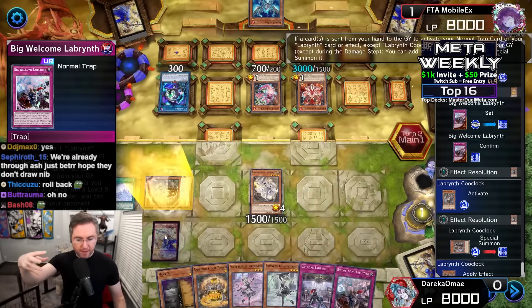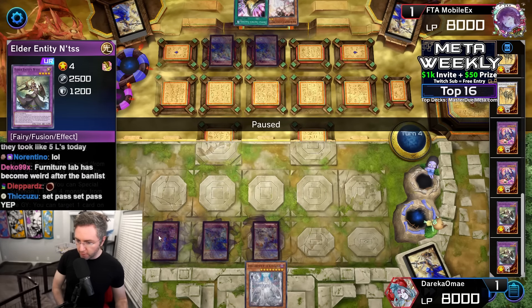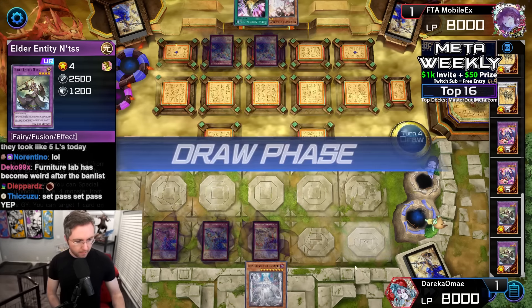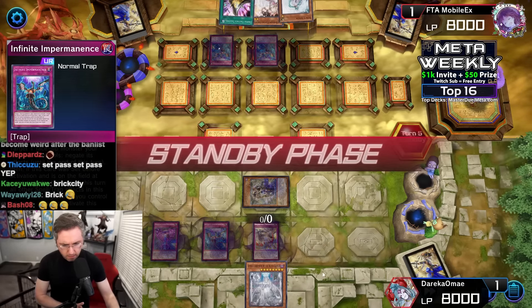Ash negates the Nadir Servant. Opening a Lovely is a brick — we can only Big Welcome it from hand. Evenly Matched banishes just the Cross-out Designate, taking a brick out of our deck — we don't want to draw that. Called By, we need to draw into a one-card combo. With Rollback we have nothing to copy. Can Entis pop our own Rollback? Reading Entis — you could target one card on the field and destroy it. So you could Punishment pop your Rollback, then Rollback could copy the Punishment again. Interesting.